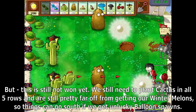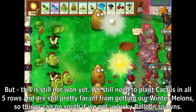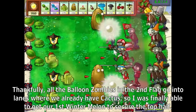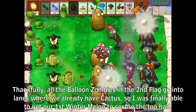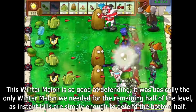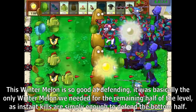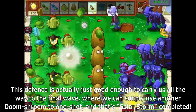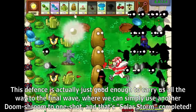This is still not won yet. We still need to plant Cactus in all five rows and are still pretty far off from getting our Winter Melons, so things can go south if we get unlucky balloon spawns. Thankfully, all the Balloon Zombies in the second flag go into lanes where we already have Cactus, so I was finally able to get our first Winter Melon. This Winter Melon is so good at defending it was basically the only one we needed, as instant kills are simply enough to defend the bottom half, carrying us all the way to the final wave where a Doom Shroom one-shots everything. Solar Storm completed.